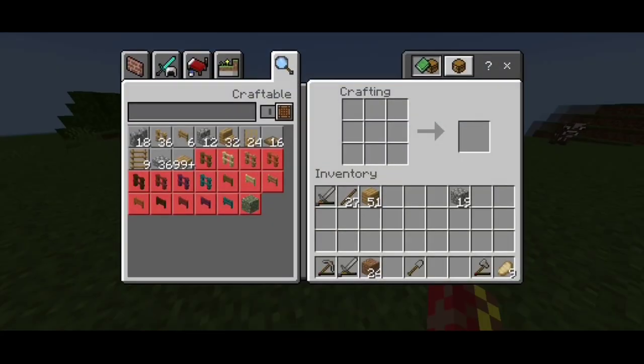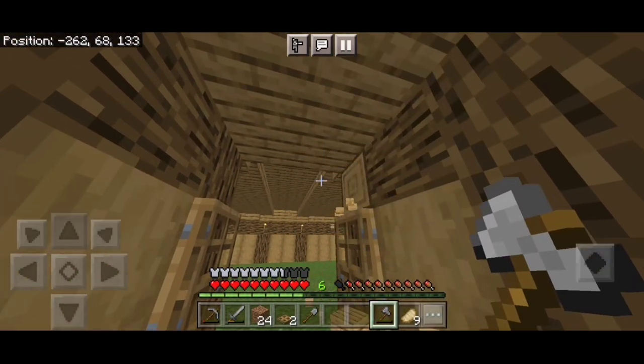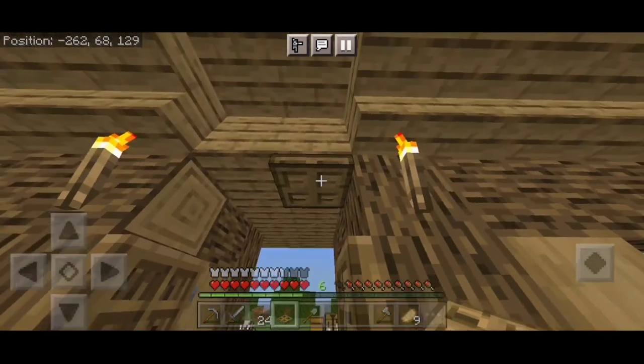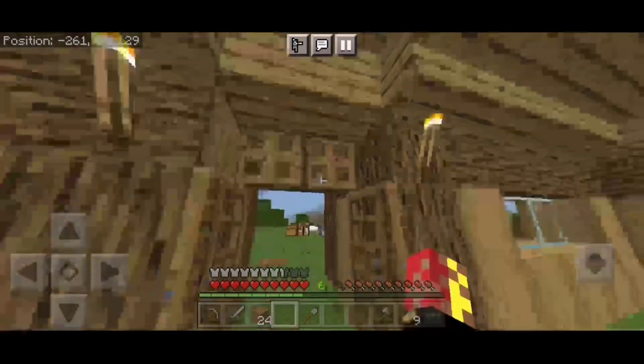Now we have two trap doors and two planks. We place the trap door. Now we place the trap door. Now we are set.